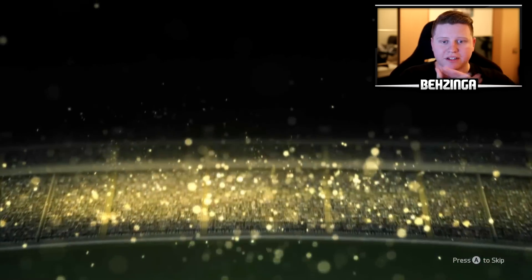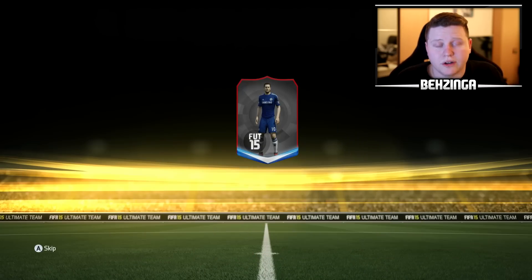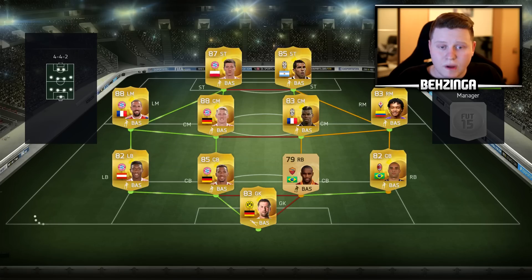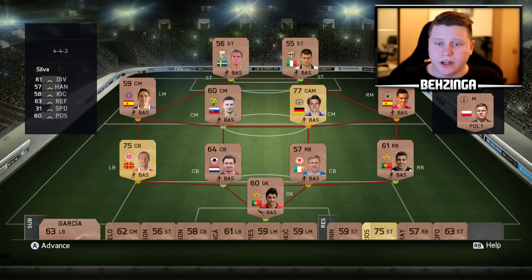Oh, here we go, get excited, we get to choose a player. Who am I going to choose? Chose Eden Hazard, why not? Let's learn about chemistry. We're playing Alaba's 11 — he has Ribery, Lewandowski, Boateng, Quadrado, he has a couple good players. I reckon we might lose. We forfeited that game, we lost 3-0, but we now have our starter team.